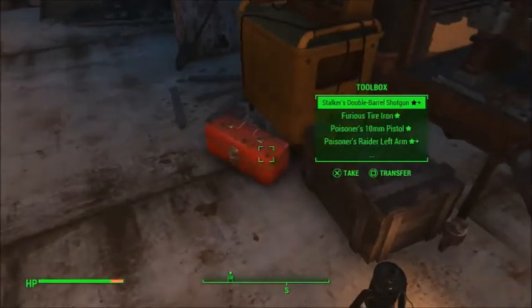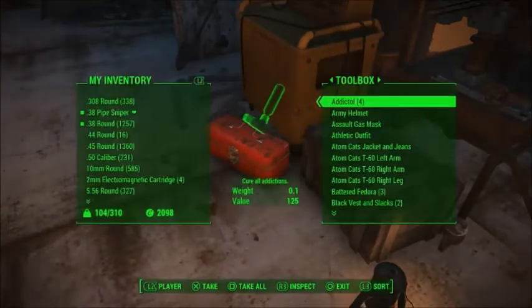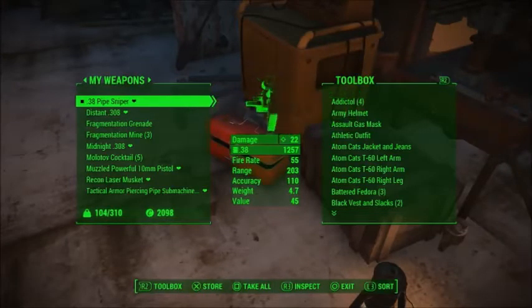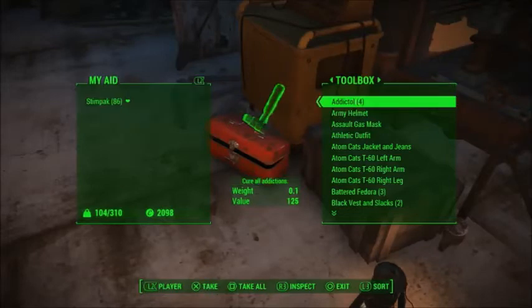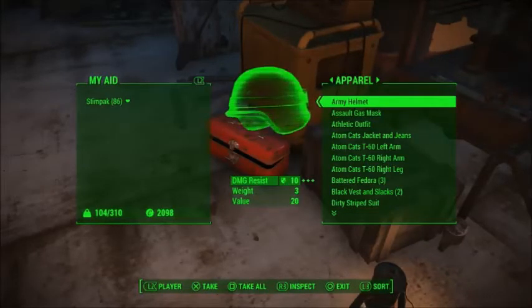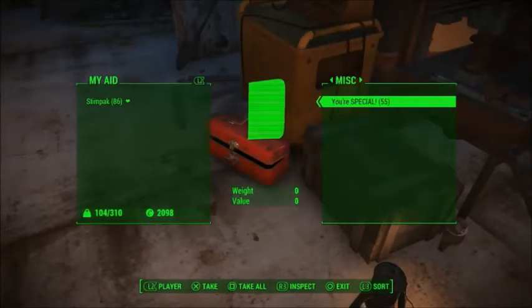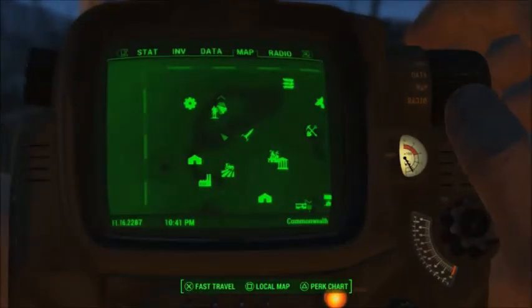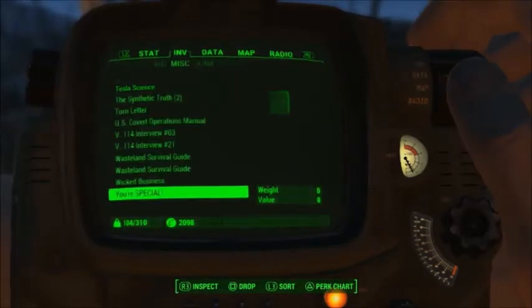Now I'm going to show you the other glitch. That first one is for shops — to get all the junk, ammo, medical supplies, and caps you want, within limits. Now let's go over to my toolbox. Here's how you get perfect stats — see that? You get 55 of your SPECIAL books.